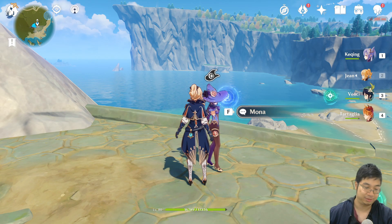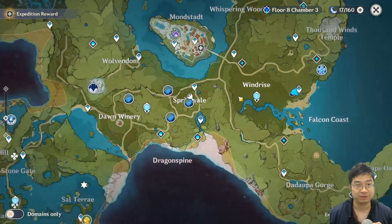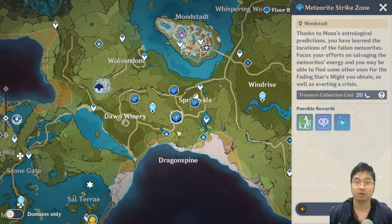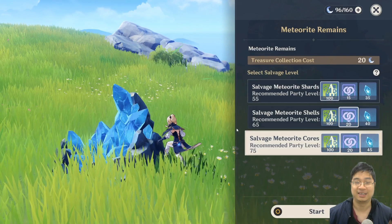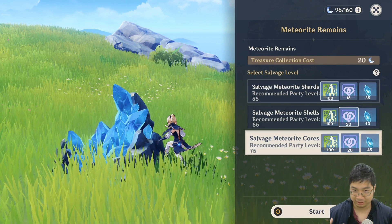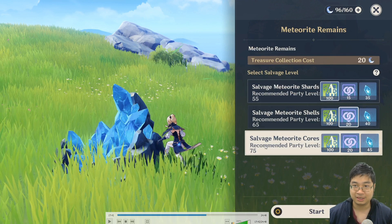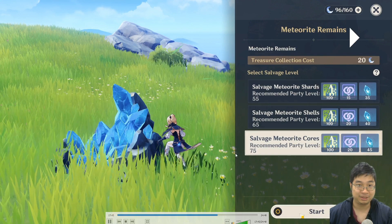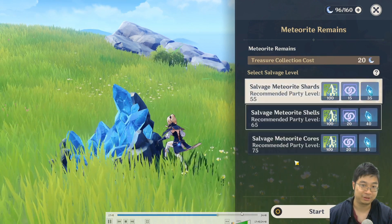After completing those tutorial savages and claiming your 60 primal gems, you'll be directed to speak to Mona. When you speak to Mona she'll open up four different locations on the map for you to fight monsters. Depending on your world level you'll face different enemy levels and get better loot. I arrived at a location having just turned my world level from five to six after waiting almost six or seven days, and my world level gives me monsters ranging from level 55 up to 75.